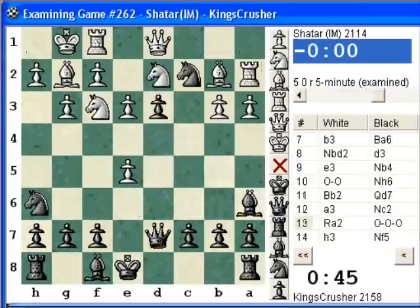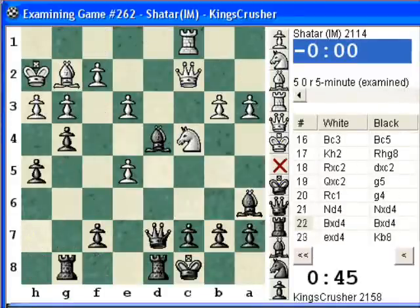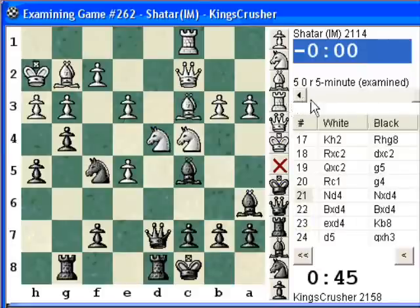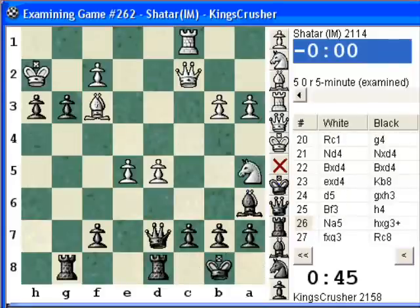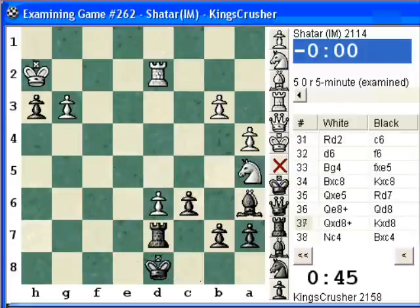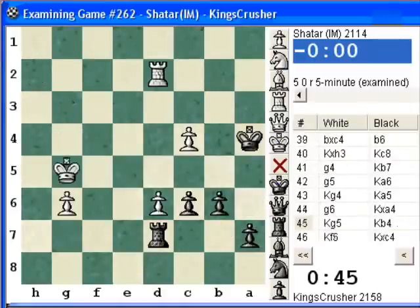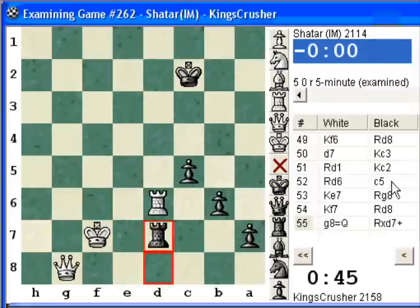I thought I was doing quite well for a while in this game, giving him the time pressure that he did have. But this seemed to be a major error — he had these huge center pawns. On the other hand if I had taken Nd6, King b8 — I think I was getting stuffed because Qc7, and Bb7 probably mating. His big center seemed to come with a vengeance in this game, but he simply used a lot more time than me. So I did test him on the clock here. Please leave any comments or questions on YouTube, thanks so much.